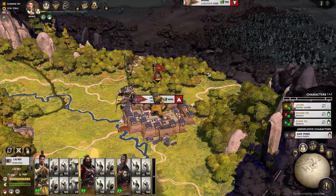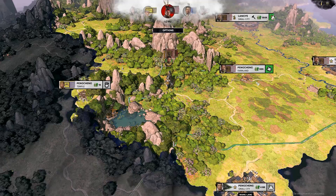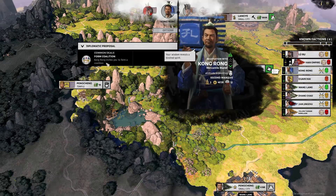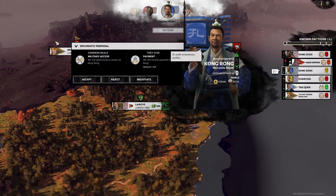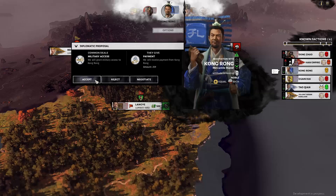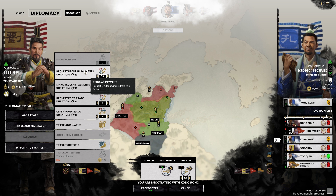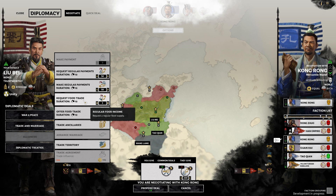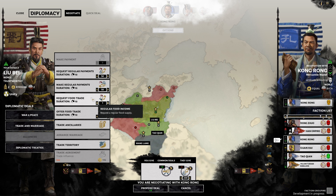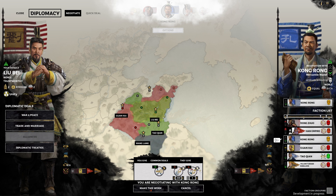Politics in particular feels significantly beefed up, with interactions between characters suddenly taking on a global feel. Kong Ming actually approached and offered to form a coalition with me, and as I was gobbling up the remnants of the Han Empire around my starting position, so were the other warlords. It was clear that in a short time, super-empires would be formed and forced to turn on one another. The alliances I was making now were going to pay dividends when these great wars broke out. Having character portraits on the politics screen goes a long way to make it feel like you're playing against characters instead of computers — reminiscent of the Civilization series. The focus on character is really the defining characteristic of Three Kingdoms Total War.